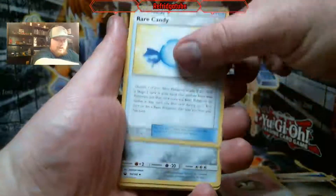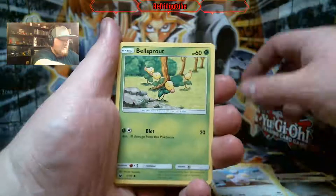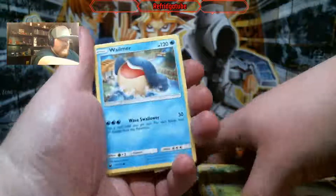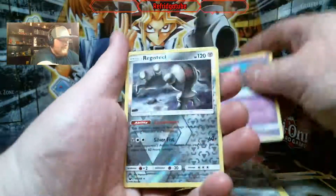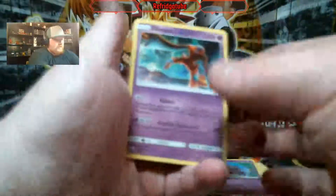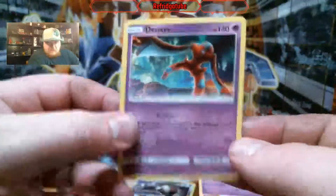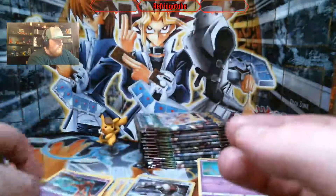Friend Ball, Rare Candy, Natu, Hockey Sack, Whismur. Got Null Sprouts for days — that is the happiest Whismur I've ever seen. Spoink, Reverse Holo, Registeel. And a Deoxys — that's the Defense Deoxys. Very cool, very very cool.